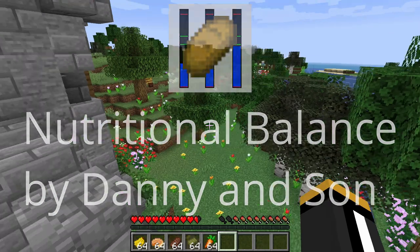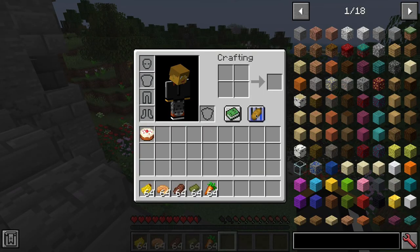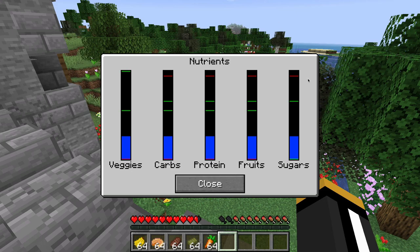The first thing you'll notice when you have this mod installed is that you will see a little button here in your inventory. Clicking that button will bring up the nutrients window, which will show you all of your current nutrient levels. If you played the nutrition mod in 1.12.2, you'll find that this mod is very similar to that mod — it was definitely heavily inspired by it. However, there are a few differences.